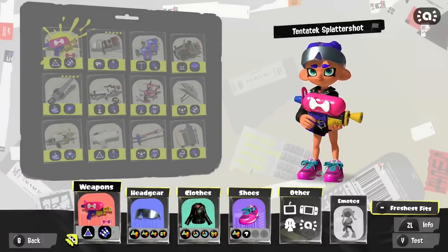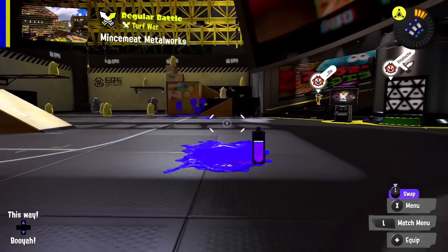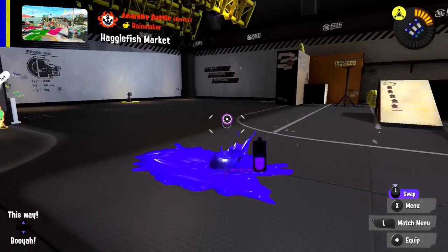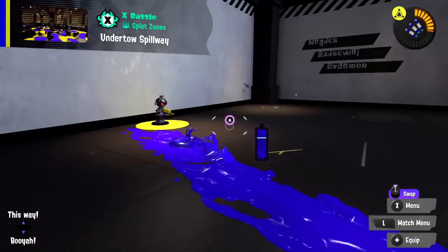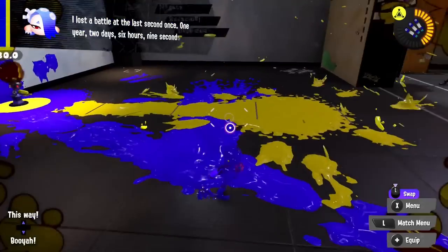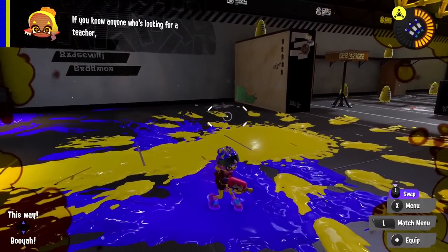Sub power up increases the travel speed, which means you can throw the bomb farther. A bit of sub power up goes a long way with this weapon, since you'll be able to affect areas far away very quickly. Something to keep in mind though is that a well-timed squid roll will survive a Splat Bomb explosion even at close range, so this can be used to rush you down if you're not careful. Overall, Splat Bomb is so flexible and rounds out just about any kit it's put on. Weapons with short range may appreciate its ability to move enemies at a distance, but it's a threat at all ranges.